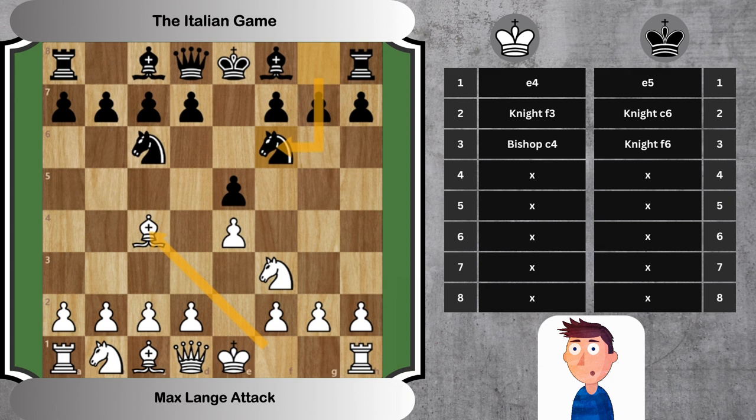4. d4 exd4. White disrupts the symmetry by challenging Black's e5 pawn. Black accepts, leading to an exchange in the center.